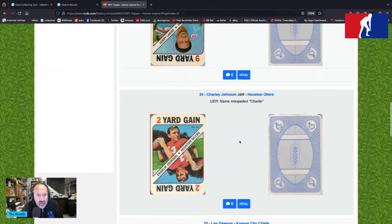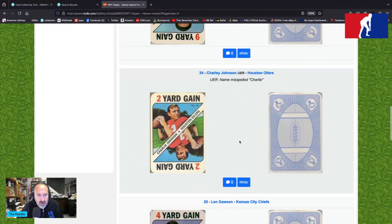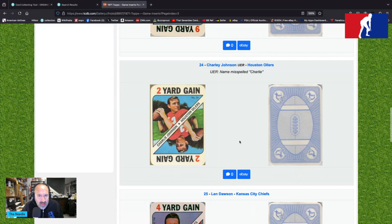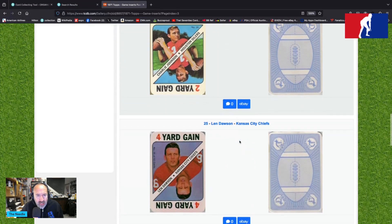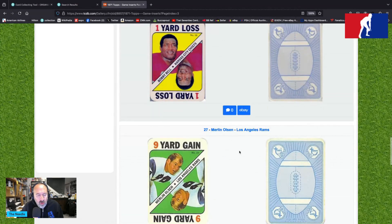Charlie Johnson is a two-yard gain — he is a quarterback apparently, and his name is misspelled on this card. He is an E-Y kind of guy, not I-E. Len Dawson, four-yard gain. Bobby Bell, one-yard loss. Merlin Olsen, nine-yard gain.